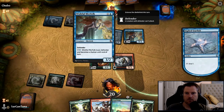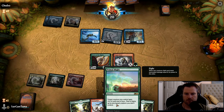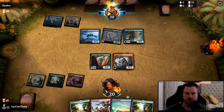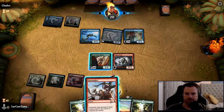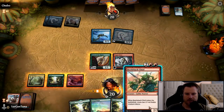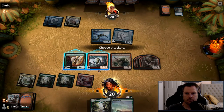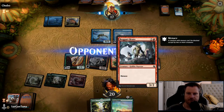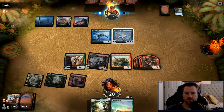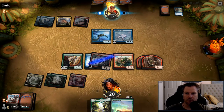I need to outnumber the Wishful Merfolk. Then Primal Might on the brute — I know it's not swinging in for a kill, but that's a neat way to limit the board. I'm blocked because of Menace, so it just goes right through. I'll pump him up to an eight. It's waiting for the scry from the Starfish.